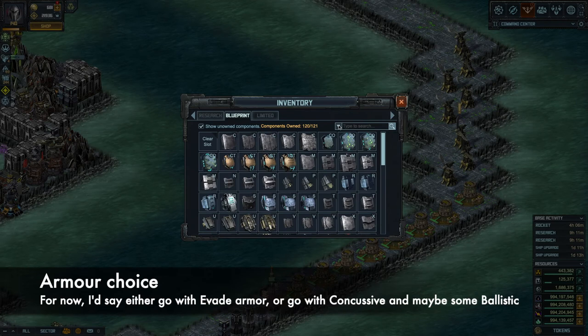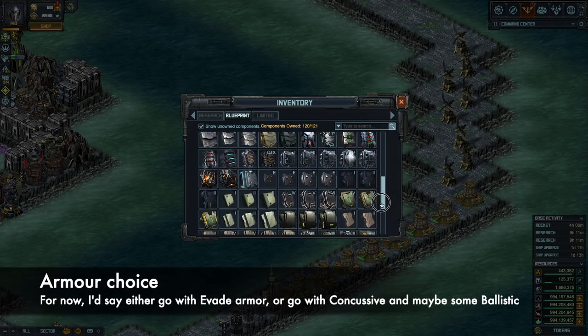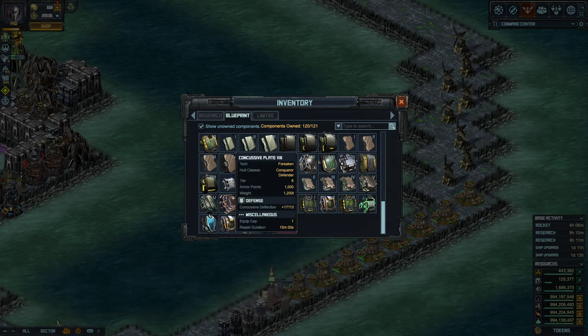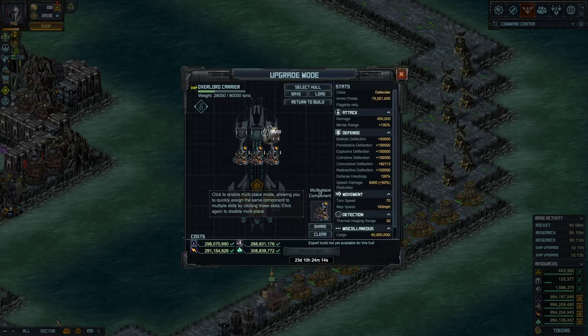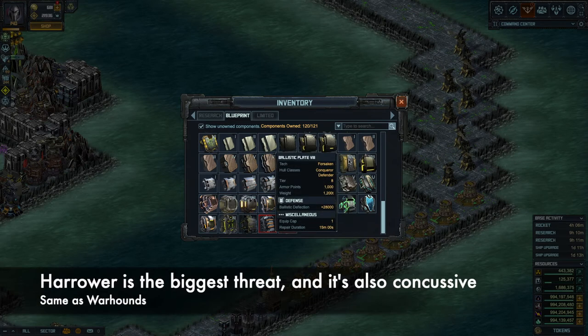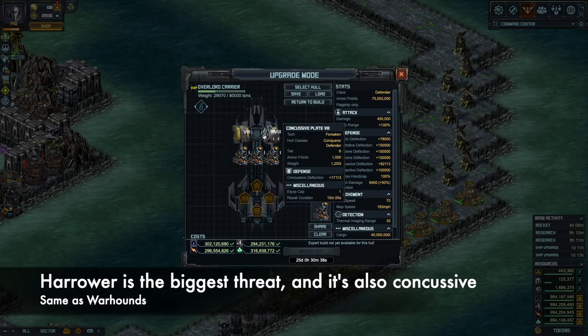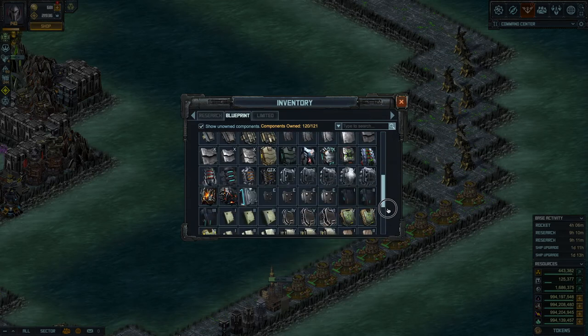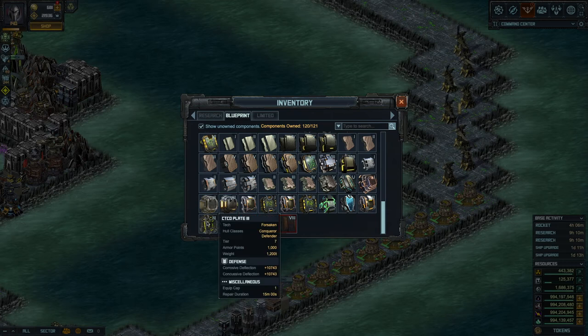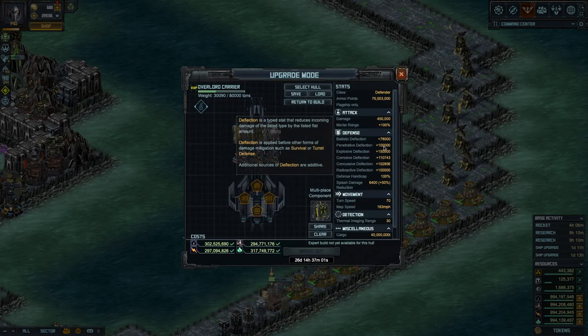The current armors available to defenders are very weak, and Kickside will be releasing better ones. But right now with what we have, you should probably use the strongest concussive armor — the level eight concussive — and probably the ballistic one as well, since Strangers and Warhounds will be the main ships killing the Overlord Carrier. So we could go with ballistic and concussive. If you want some extra concussive, you have to resort to the combo armor that has concussive and corrosive. This is the best you can do in terms of deflections.